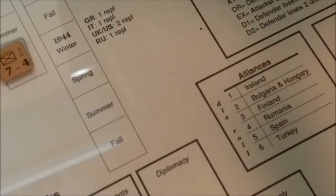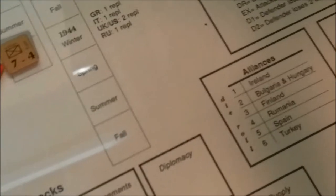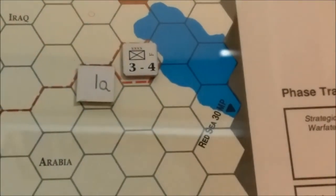Hello. Just a couple of notes before I begin play. I have pretty much scrapped the Alliances table. The reason being when the Axis player rolls on it and gets a result of an ally, if they roll again and get the same ally it's treated as a no effect. So I just said to heck with that. And yes, that's supposed to be an IQ for Iraq.